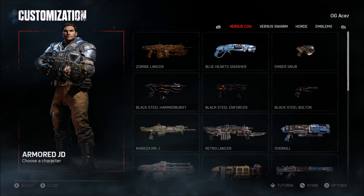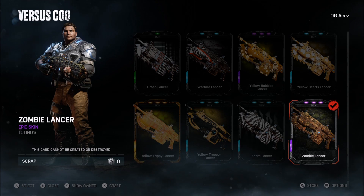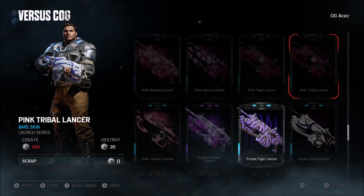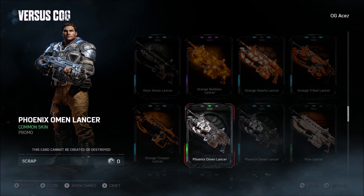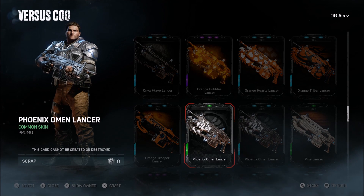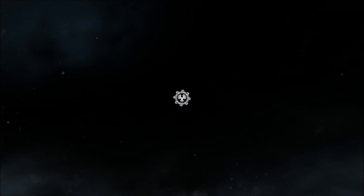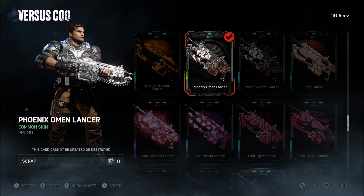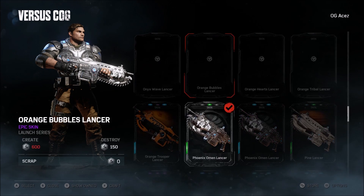He also hit me up with one of the dopest skins in my opinion from the Gears packs. There are some really sick ones, but I think this one has to be one of my favorites — and it's actually a common skin, one of the most common you can get. It's the Phoenix Omen Lancer. I think this thing is super sick, I'm actually going to equip it right now. I don't know why it's just so appealing to me — it's the COG logo and it just looks absolutely sick. Huge shoutout to him.